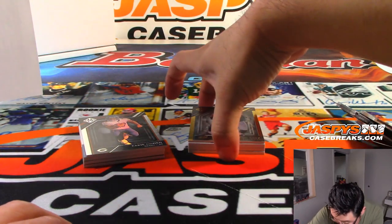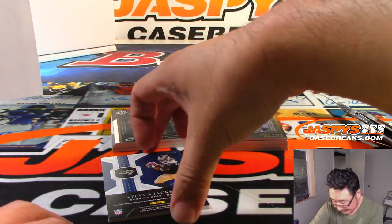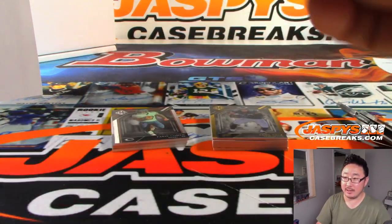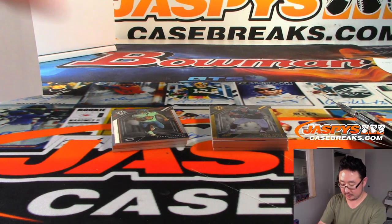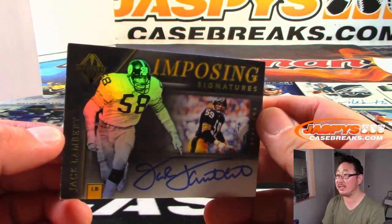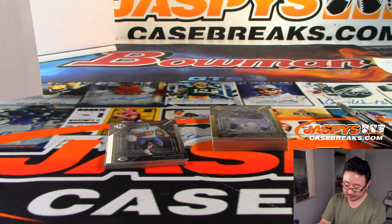Good luck, everybody. We got Steven Jackson, 2 out of 15, Icons, three-color relic. Nick Jaspey says Ryan Owens is the owner of the Rams — I don't know why I didn't see those orders. Imposing Signatures — Jack Lambert. That dude was imposing. That goes to Michael Gallucci, Steel Curtain and his Steelers.